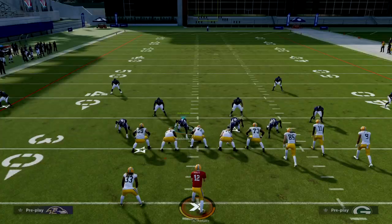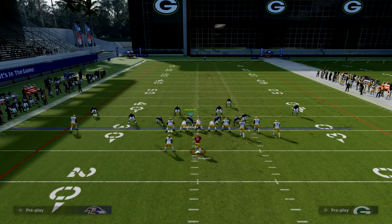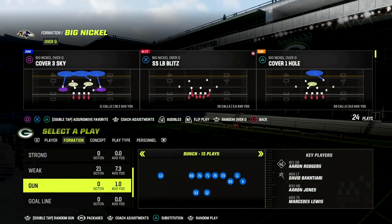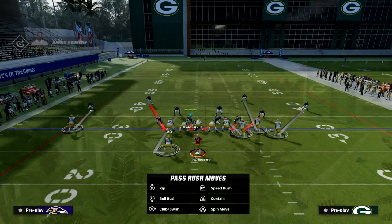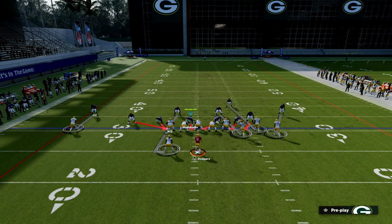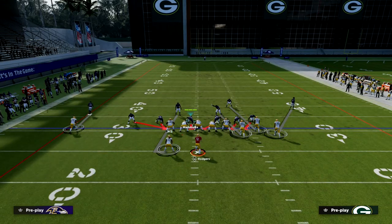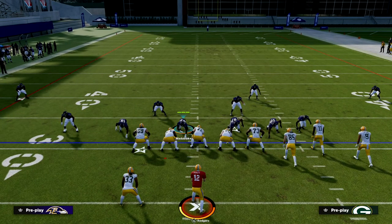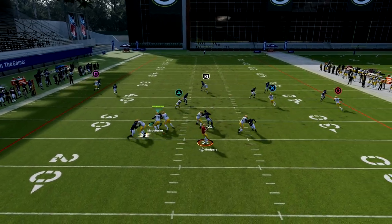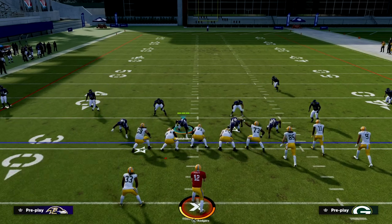Another thing you can do when you show blitz — if you look at this alignment — is back off these corners. What this is going to do is if they try to throw those quick throw wheels, a defender will lurk over there, and now that AG has two people in the area and we're able to stop it. That's a really big part of this defense.